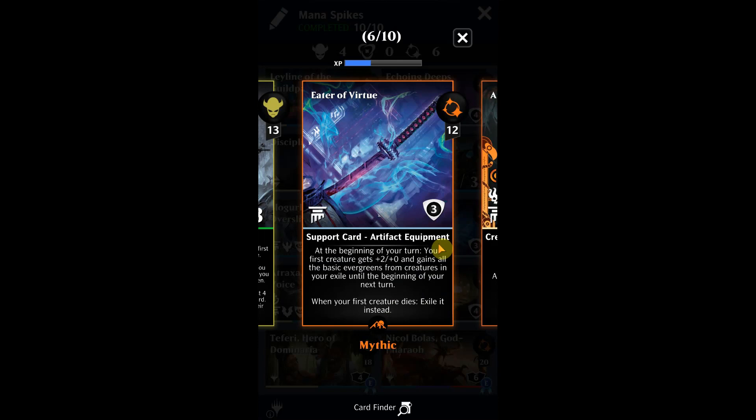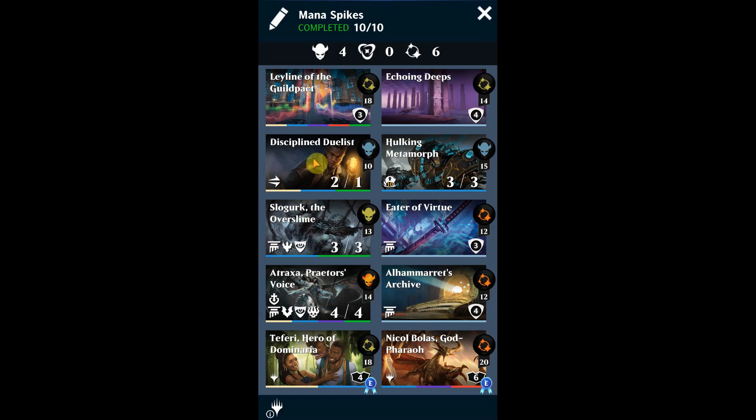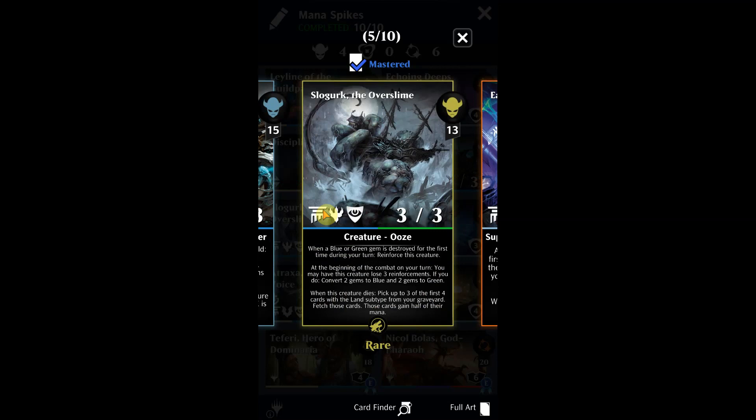Eater of Virtue is one of the most important cards. At the beginning of your turn, your first creature gets plus two plus zero and gains all the basic evergreens from creatures in your exile until the beginning of your next turn. I'm trying to have either Atraxa or Disciplined Duelist in exile and the other as the first card. You get deathtouch, vigilance, flying, and lifelink, and with Eater of Virtue your first creature also gets double strike - helping you gain a ton of life and destroy your opponent's creatures.